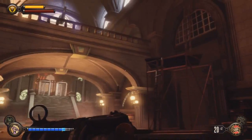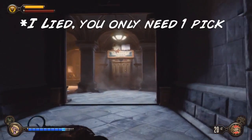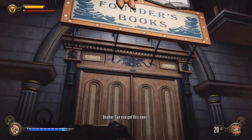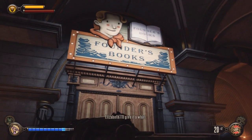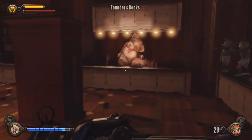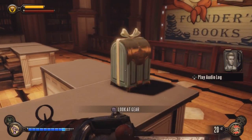Next we'll be in the bookshop, and you'll need three lockpicks to get in. There are two voxphones which we need from this shop, and one of them is actually pretty important — that's the one downstairs.